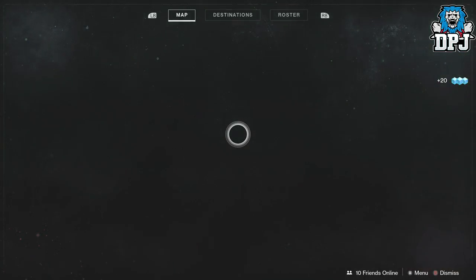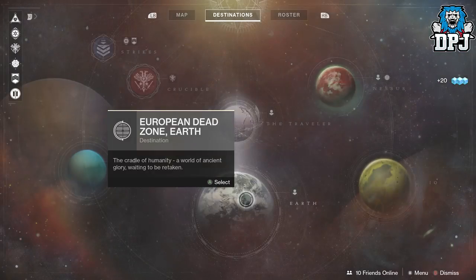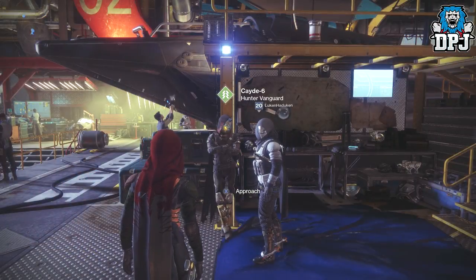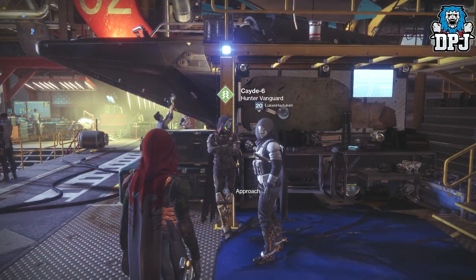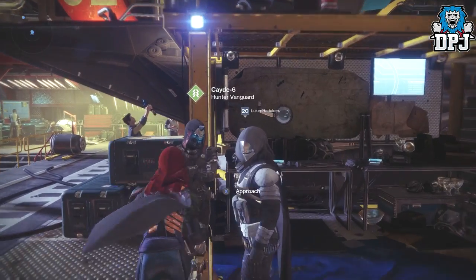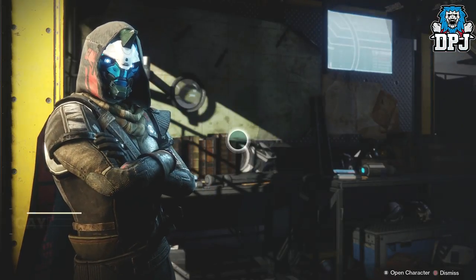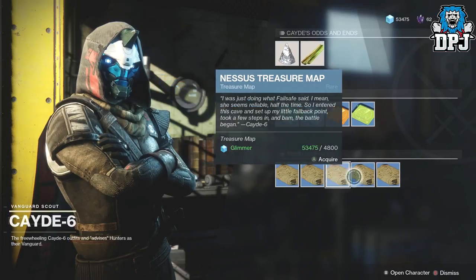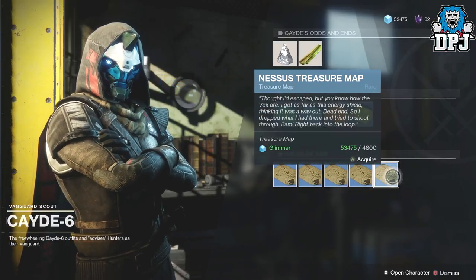Also remember, Cayde-6 does have treasure maps which you can do, and these can give you an exotic engram. The first one I opened last week I got an exotic engram — it's the Nessus map. When you pick up these five treasure maps, each one will pinpoint a chest on Nessus which you then find, and it has a chance of dropping an exotic engram.